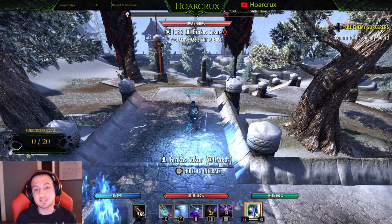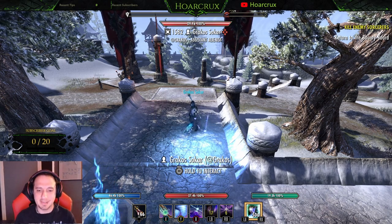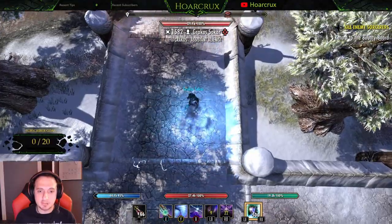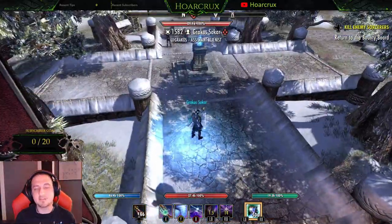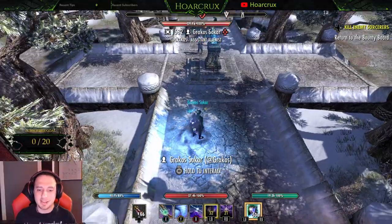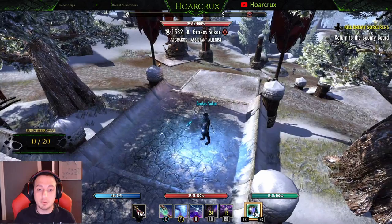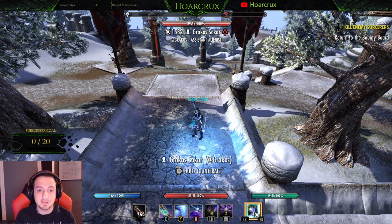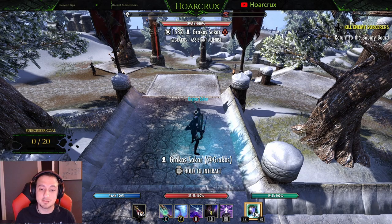Coming in at tip number five, last but not least, is what I call phasing. Phasing is the most obnoxious, annoying mechanic in the game. When you're in Cyrodiil, your characters don't have any physical collision, so I can look at a guy and just completely phase right through him — I'm literally inside this guy. This is the most aggravating thing to deal with. If you have a super speedy stamina class dancing inside you during a burst combo, it is so hard to target them and so hard to hit them.